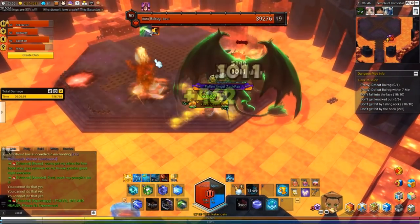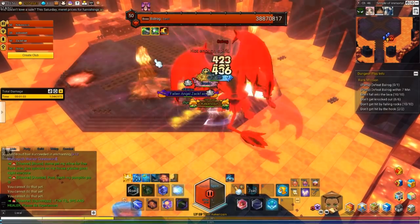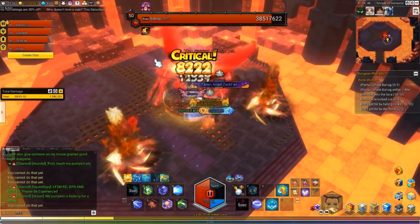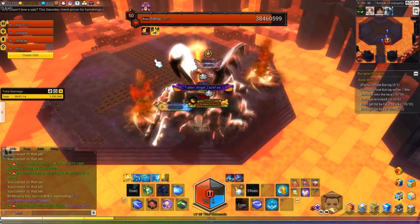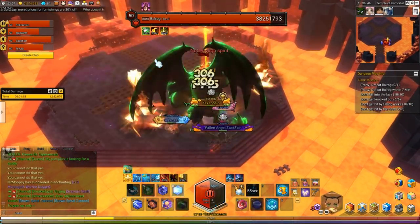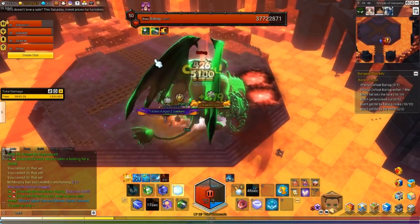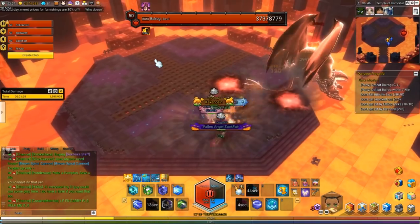You probably want to be close to 3k gear score, because as you can see right now my wizard isn't really doing too hot. You're supposed to enter this at like 3k EGS. I have 3k HP. GGS. So with that in mind, you just need to be around 3k. 2.9 is fine too.